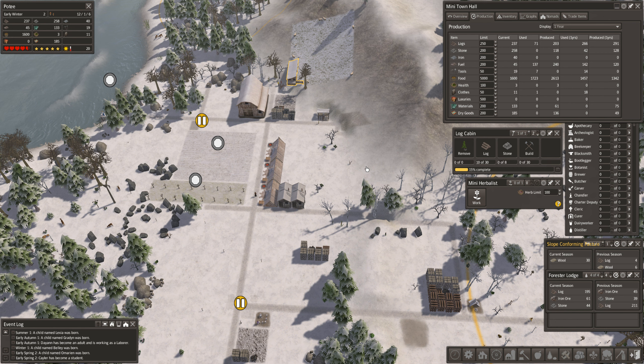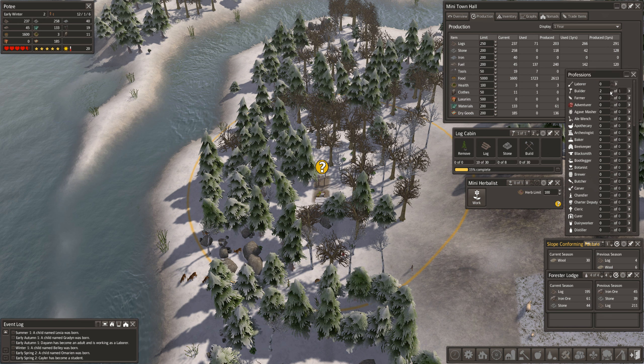Welcome back to Banished Mega Mod, episode number five. I successfully recovered from our previous crash - I loaded up an autosave and caught us up to where we are in early winter. We just finished our mini herbalist up in our mini gathering zone, and we need to add a person to that. Let's take away a builder and add a herbalist.